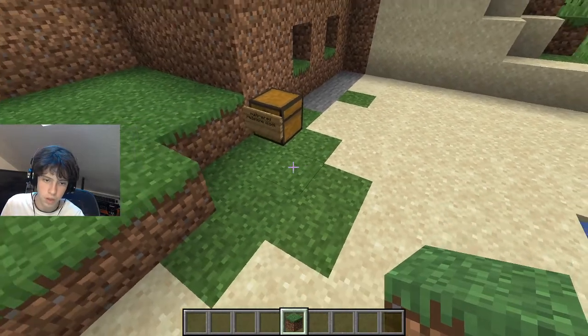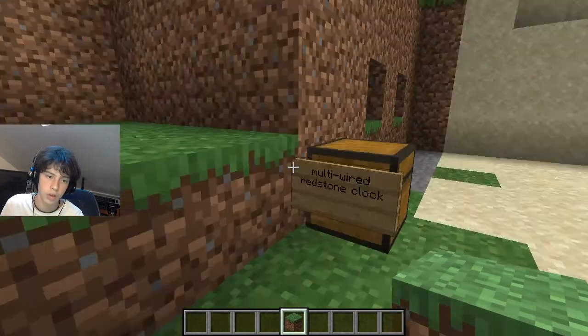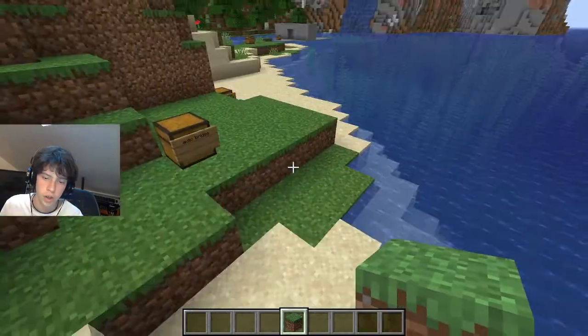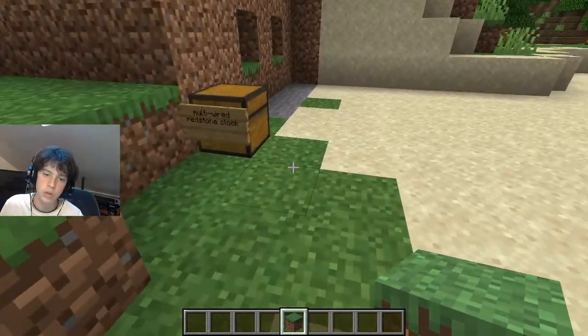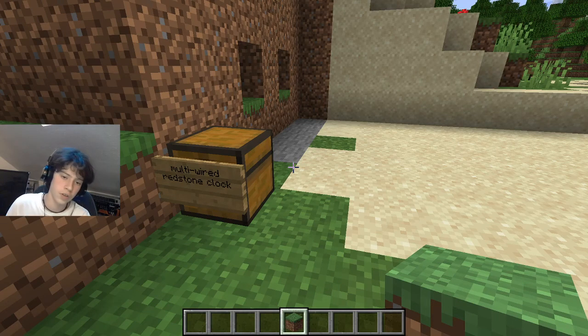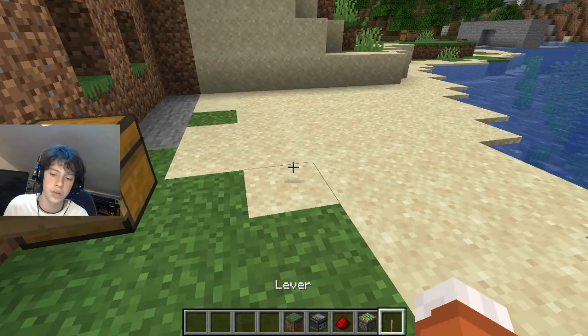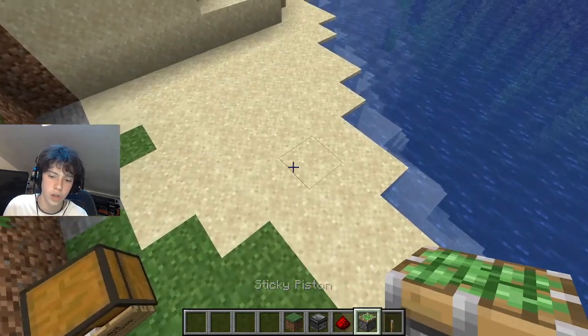Our next mechanism is going to be a multi-wired redstone clock. The first thing we did was a simple redstone clock. This is going to be the same thing, but we can separate it into multiple directions to activate multiple things. I'm going to show you with pistons, but you can choose anything.